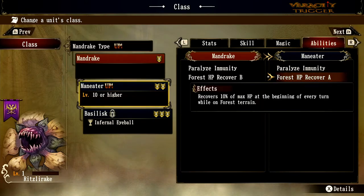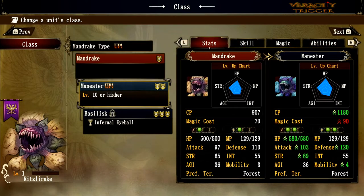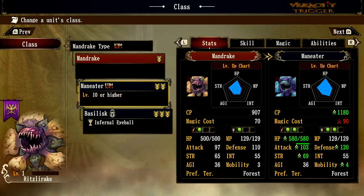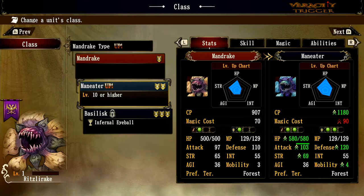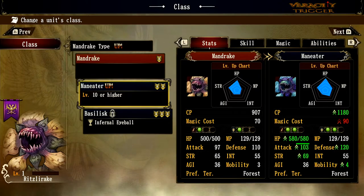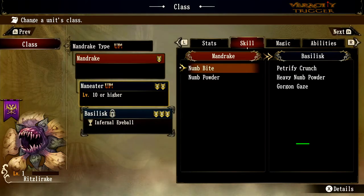Now looking at HP recovery: it goes up to A, meaning 10% instead of 5%. So from roughly 580 HP you'd get back about 58 hit points per turn versus the previous 25. This is how you keep the Man Eater alive — self-healing in a forest. You're tanking hits, holding your position, shooting needles forward as a ranged free attack. Let's check exactly how far those needles reach.